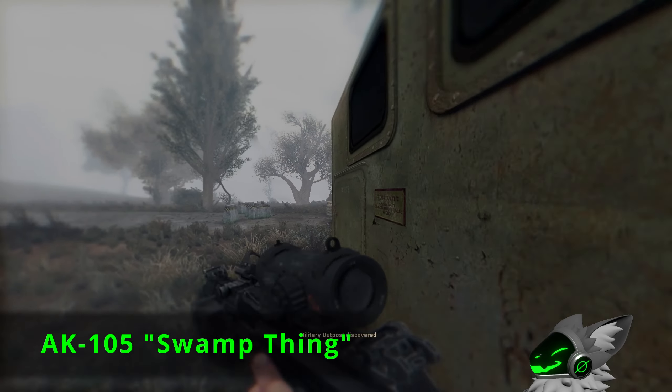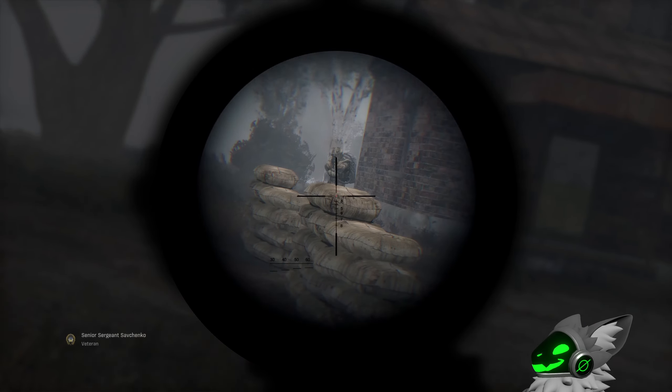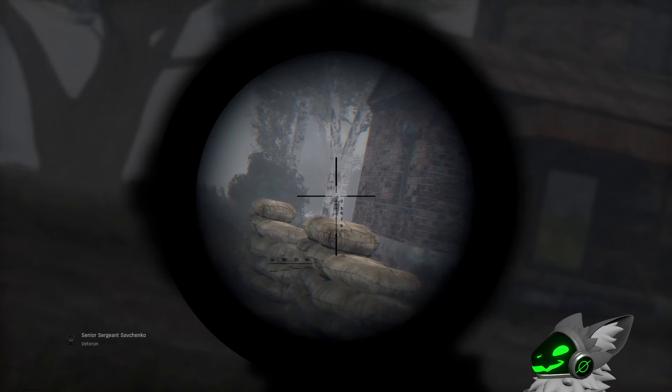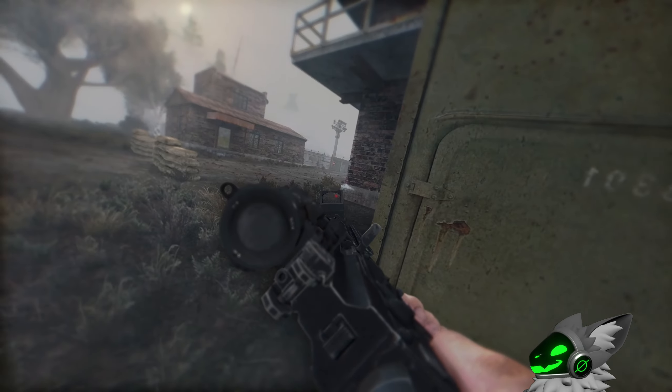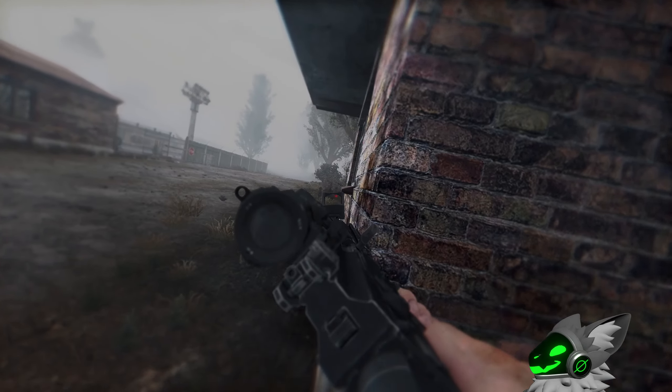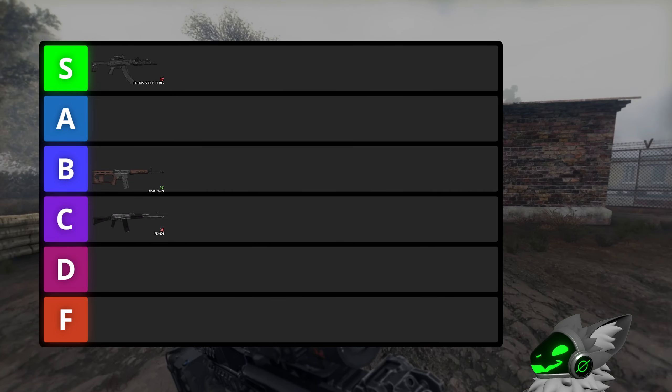A fan favourite is the AK-105 Swamp Thing, and for a good reason. This gun gets a larger 45 round magazine and a variable Spectre with a 45 degree sight. On top of that, it has a fast fire rate and is controllable. The only downside is the relatively low accuracy, but it can be upgraded. The Swamp Thing will go into S tier.